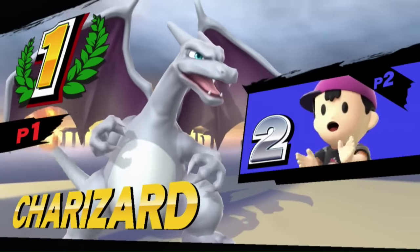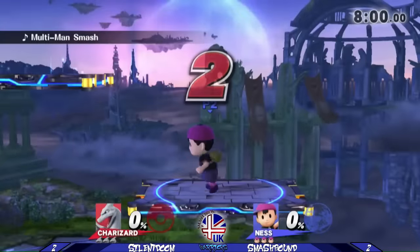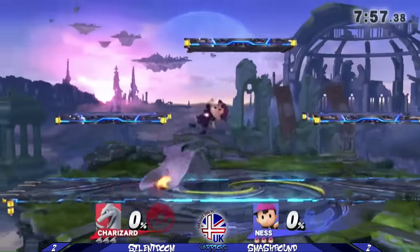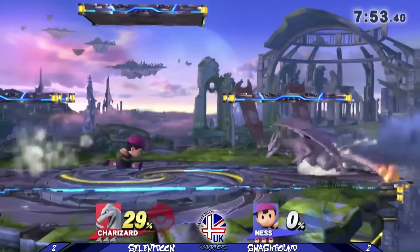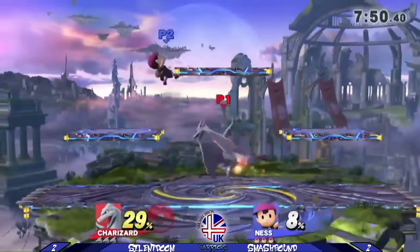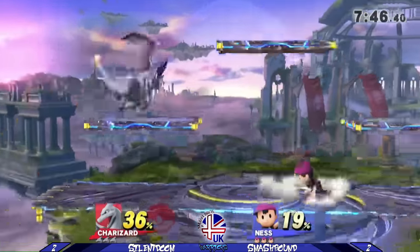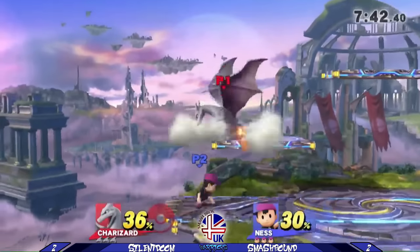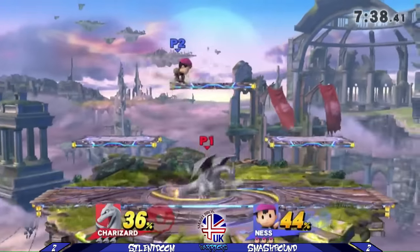Game 5, and Smashbound decides to take me to Battlefield, which I thought was a somewhat strange decision considering how the game on Dreamland went. But he's already off to a pretty strong start, spacing out his aerials. Ness' aerials are very safe and he has a fantastic out of shield game — provided, of course, you space him decently — but moves like back air are generally hard to punish.